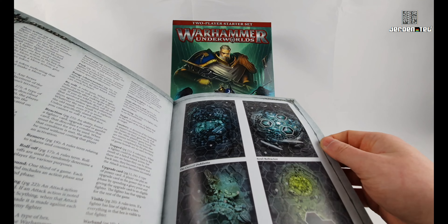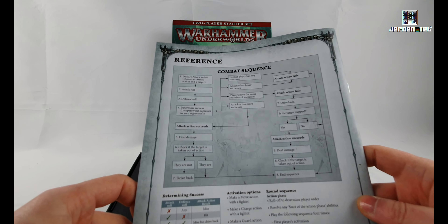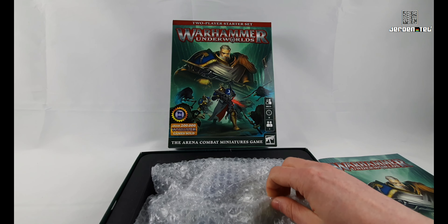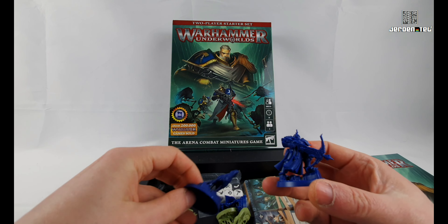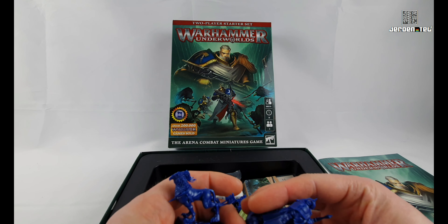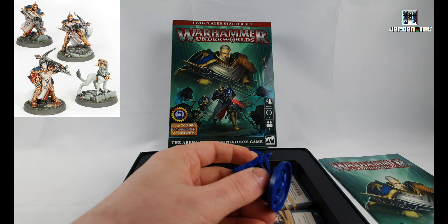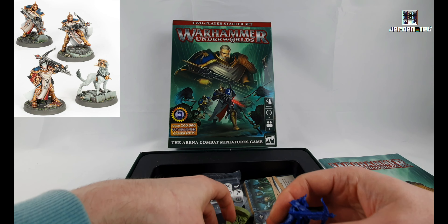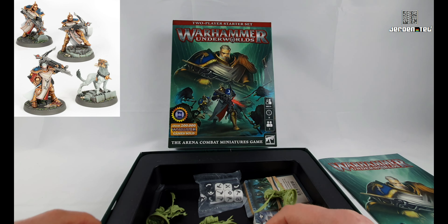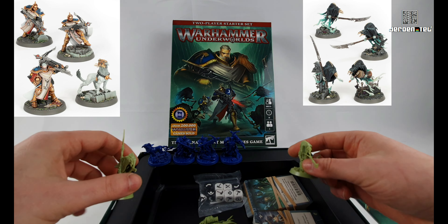And there's a glossary of terms, and there are the layouts of the four mats — well, two double-sided mats. And there's a full blown flow chart at the end, so that looks pretty cool. I got this second-hand on eBay and these models look nice — they're a damn good size as well. I think that's either 40mm or 32mm bases. The blue guys, which are the Stormcast Eternals, are all on 40mm bases. And these ghosty Nighthaunt guys are all on 32mm bases — you can kind of see the size difference between the two.